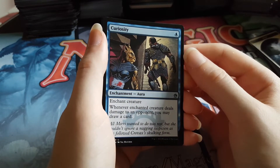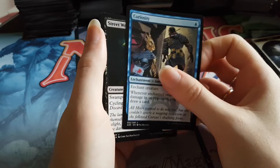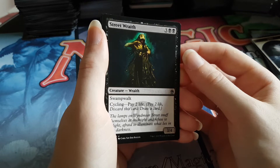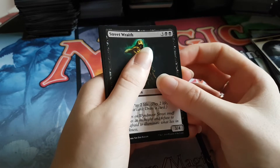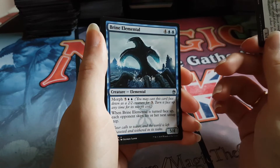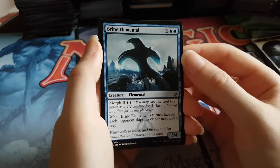Curiosity is the first uncommon — it's hard to tell what the symbol is on this set. Street Wraith, that's a good uncommon, that's the second uncommon, followed by Brine Elemental as the final uncommon. That's definitely not a good one, but Street Wraith is pretty good though.